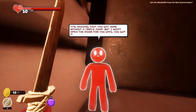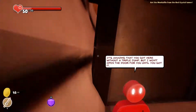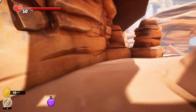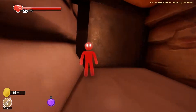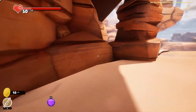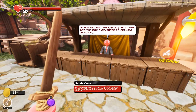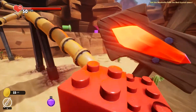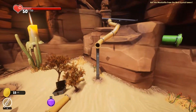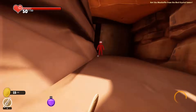It's amazing that you got here without triple jump, but I won't open the door until you've got it. Are you serious? No coins? Just give me some coins for that. Thank you. Alright, I have triple jump — let me in.